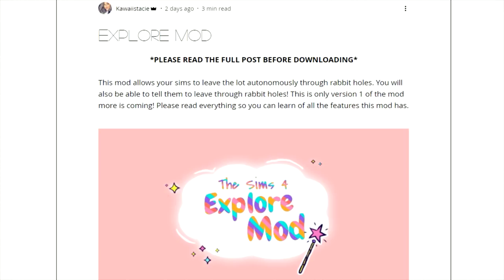This is my second ever proper mod overview — I've done a 'must have mods' video in the past, so I guess this is like my third one. I'm going to go ahead and read about it so you guys know what it's about. It says this mod allows your sims to leave the lot autonomously through rabbit holes, and you'll also be able to tell them to leave through rabbit holes. This is only version one of the mod — more is coming.